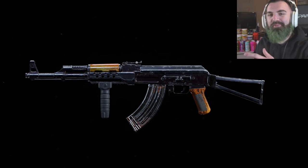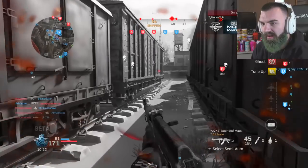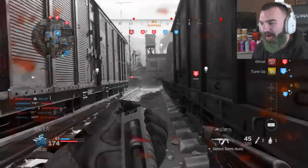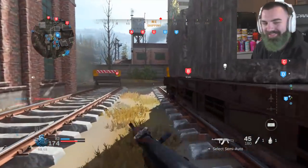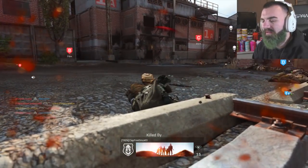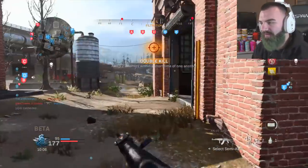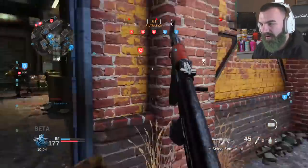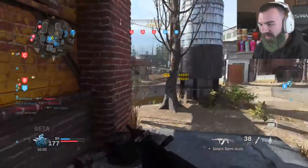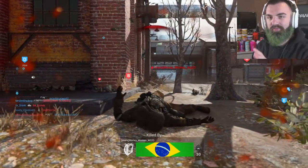Finally, we have the AK-47 in Call of Duty Modern Warfare 2019. You gotta run the right attachments in order to make it work, because the AK-47 has a lot of kick in this game — more kick than I've ever seen in a Call of Duty game for an AK. Normally it's got some kick, it's a really strong gun, but it's got so much kick in this game.